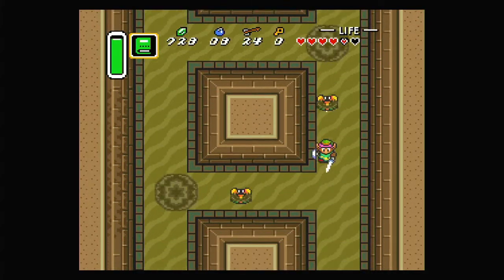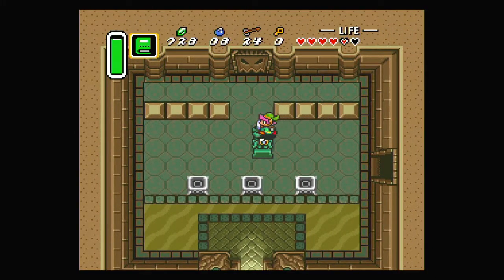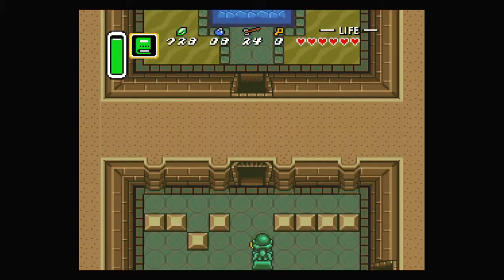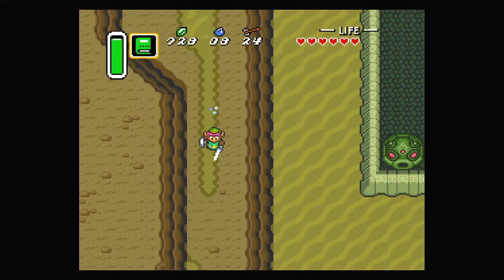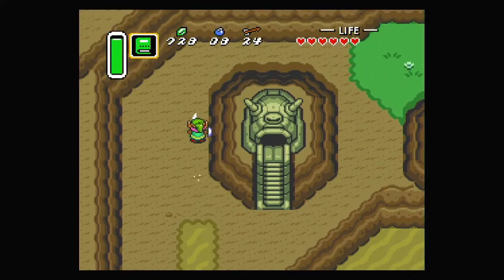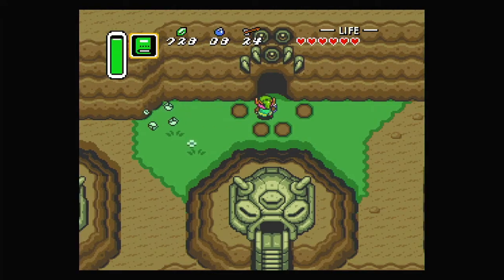That should be everything in this part of the dungeon. One of these blocks we can push down, which leads to a room with fairies if you need them — very helpful. Now let's go down, which seems an interesting exit to have halfway through a dungeon. We can also go down here to get another piece of heart, just mid-dungeon apparently. Now we can pick up these stones with the Power Glove, allowing us to enter the second part of the dungeon.